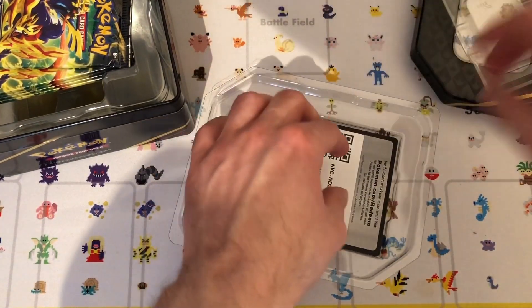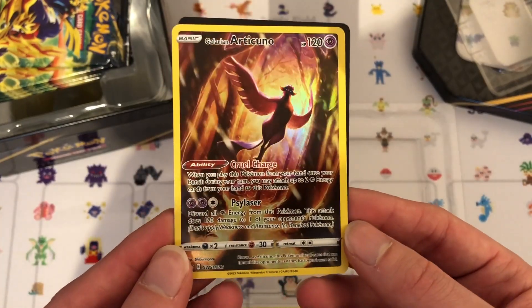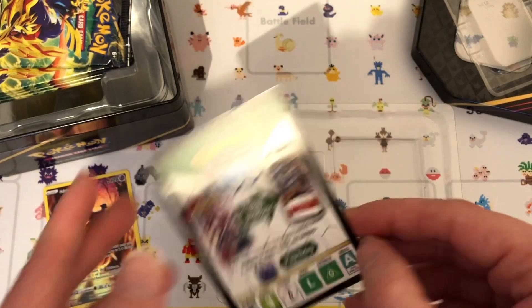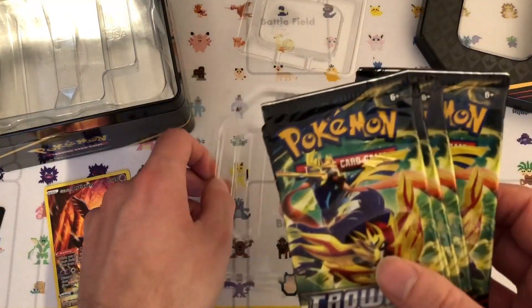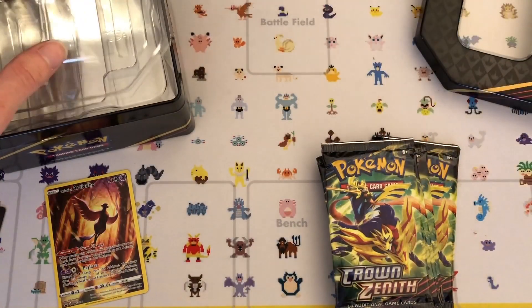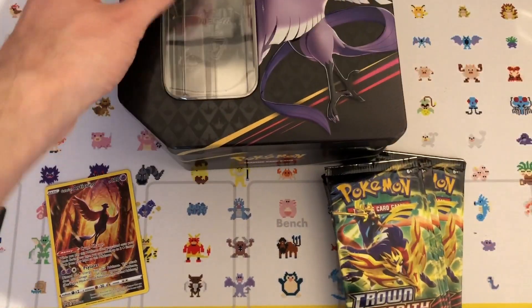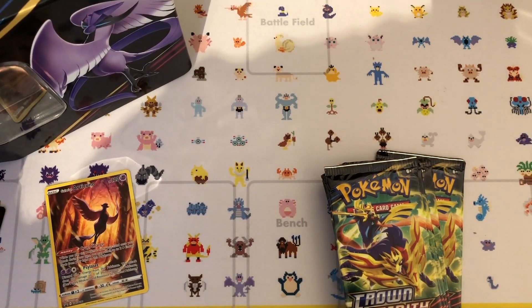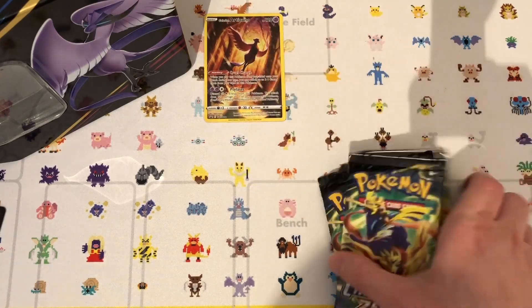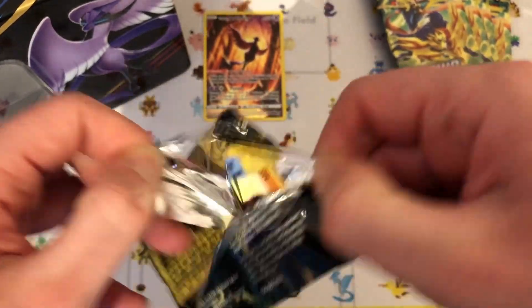There we go — here is your Galarian Articuno. I do actually really like the artwork on this one. And here is your trading card live code, and here are the five packs of Crown Zenith. I'll put that in the corner, and put Articuno up there. Okay, five packs — hopefully I'll get at least one of the trainer gallery cards. That's probably my goal, to hopefully get one of the trainer galleries.